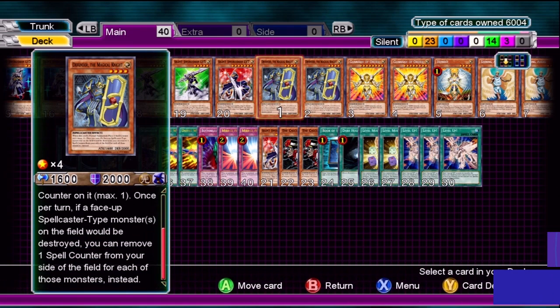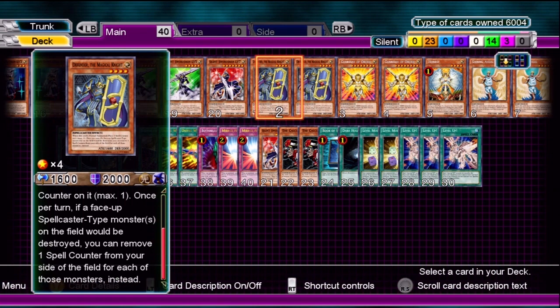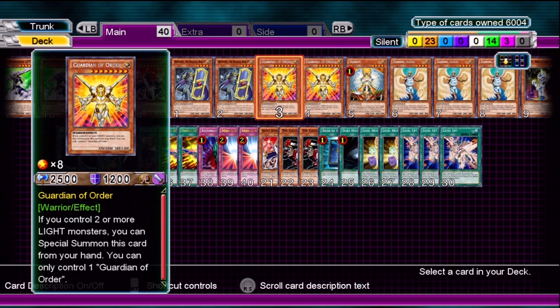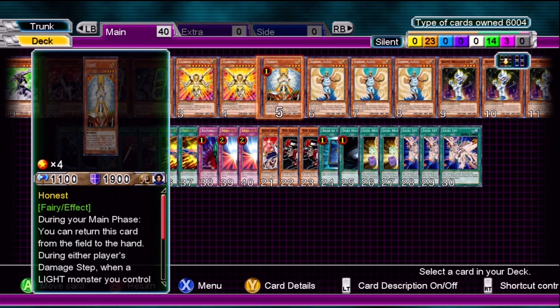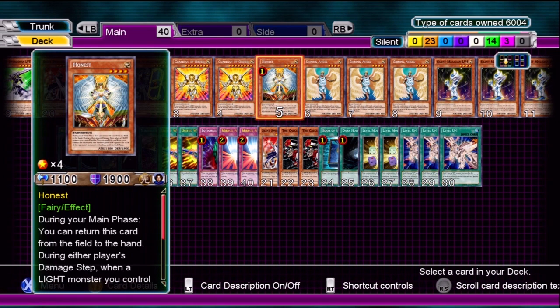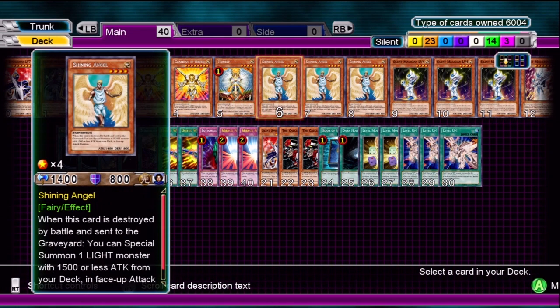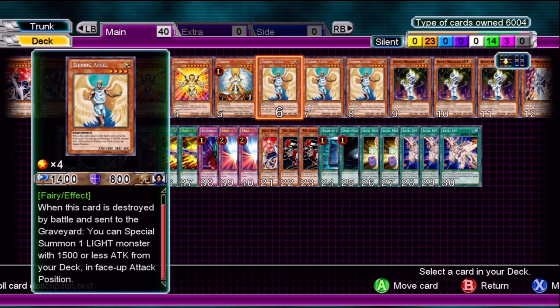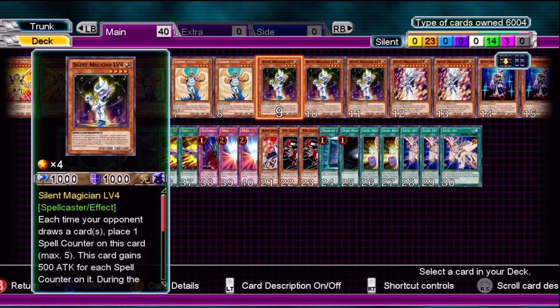Recipe portion: Defender Knight — the spell counters help keep your Silent Magician safe in the early levels. Guardian of Order is really awesome because of the Calculator's effect — Guardian of Order's effect lets you special summon it from your hand if you control two or more light monsters, which is really awesome. Honest is pretty self-explanatory in a light-focused deck, which this deck is — I think there's only one dark card. Shining Angel, obviously, to help you get those Silent Swordsmen and Silent Magicians out quickly.